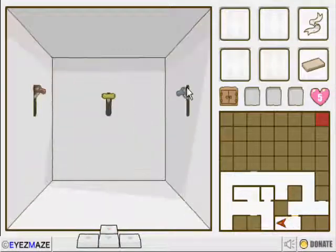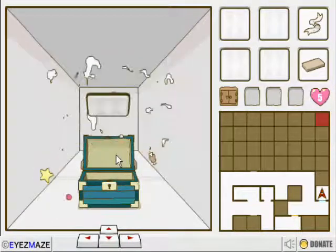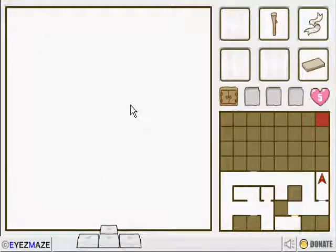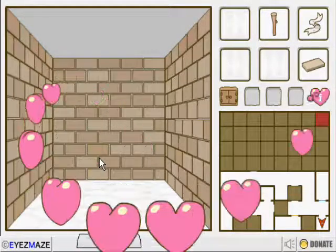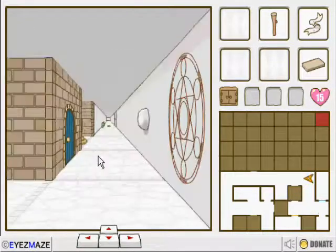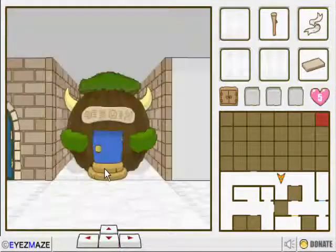Ah, here it is. And we find a stick. We're ready for sticks. And the entire dynamic of the game changes a bit — the music changes. Also, we have doors now. This is no longer merely a place — it's now a fortress in here. Well, in this area, anyways.